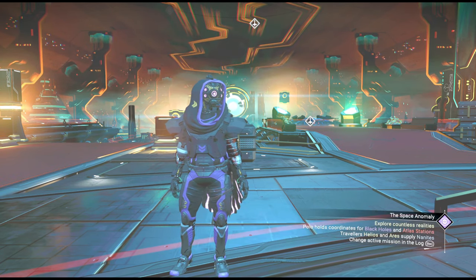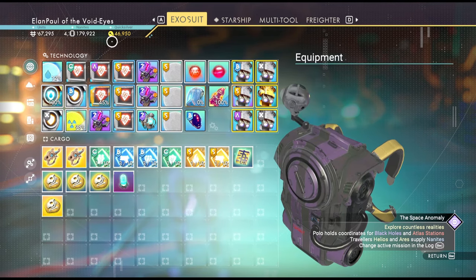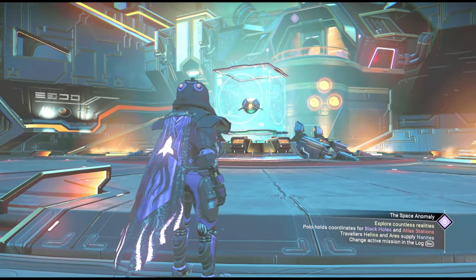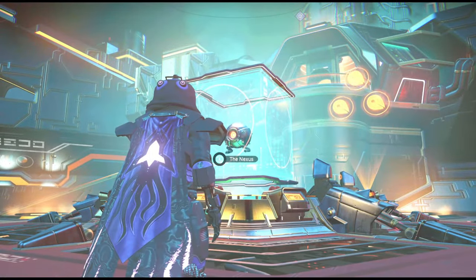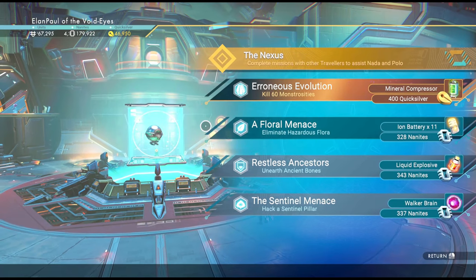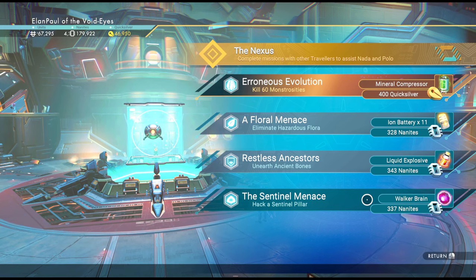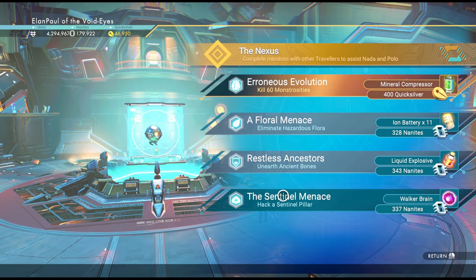If we go into my inventory, you can see I have almost 47,000 quicksilver. That will definitely be 47,000 by the end of today because today is Friday. The nexus - the little guy in the middle near the landing platforms - has missions inside. We have regular ordinary missions like these three which give certain rewards: batteries, nanites, or even a walker brain without actually fighting sentinels - it sends you to a sentinel pillar where you can shut them down immediately.